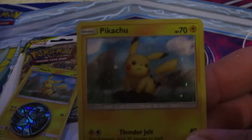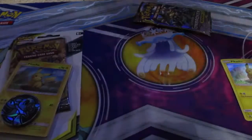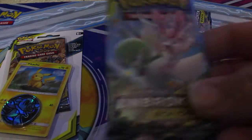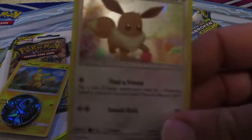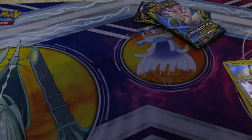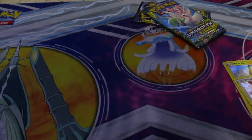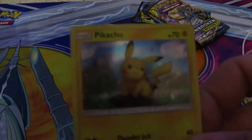There's one of the holo Pikachu's and it comes with an Unbroken Bonds booster pack. The Eevee comes with the same thing — Unbroken Bonds. There's the holo Eevee, and they each have a code card in them too. Plus you get a coin — all three came with the Pappio coin. This one's got Unbroken Bonds also, so you got three Unbroken Bonds packs, and there's another Pikachu right there.